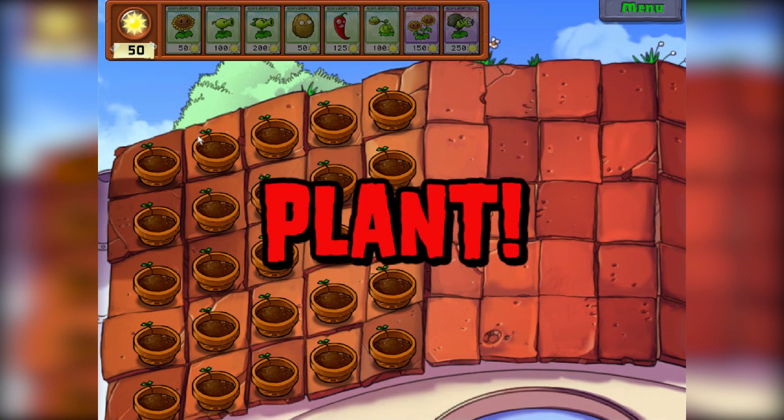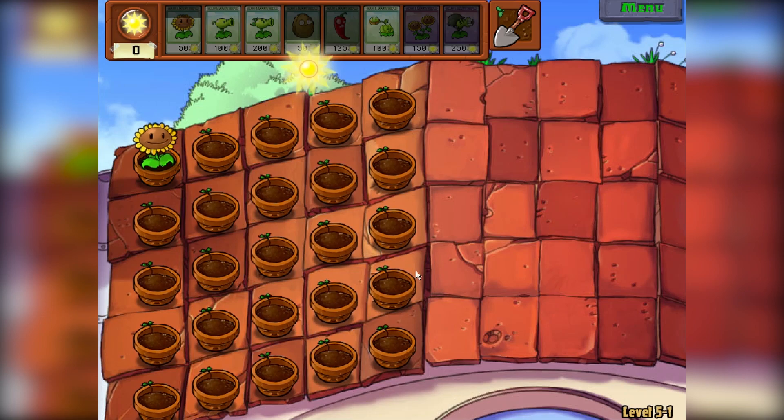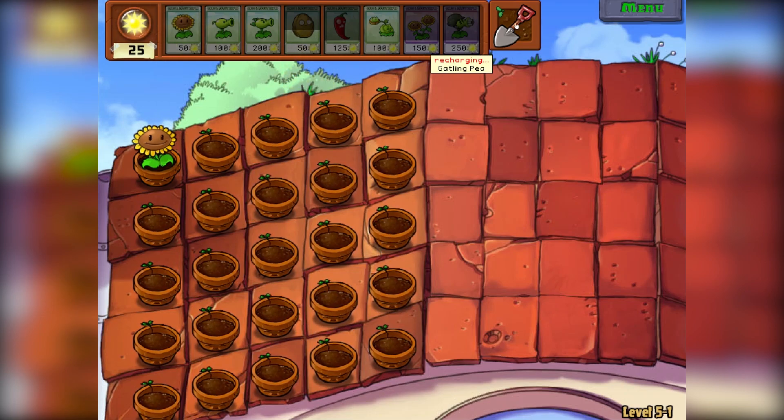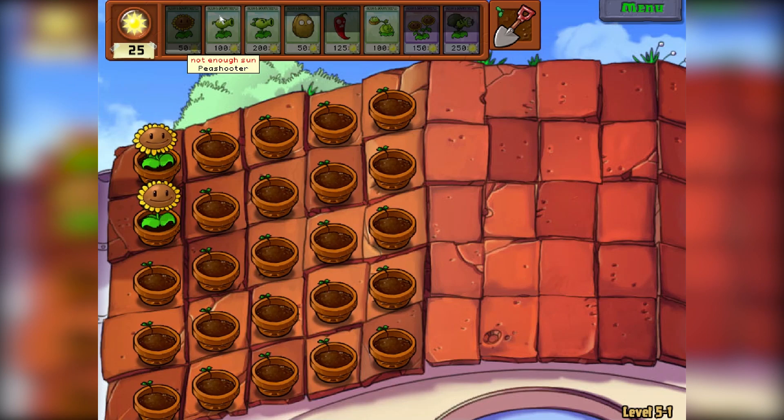They actually have pots — that's cool. It's been a while since I've played this game. I'm pretty sure they have to come up into this lane before we can hit them with normal plants. That's why we want the catapults, because they go around on the angle and get them. They're also the same price, give or take, as a Peashooter.